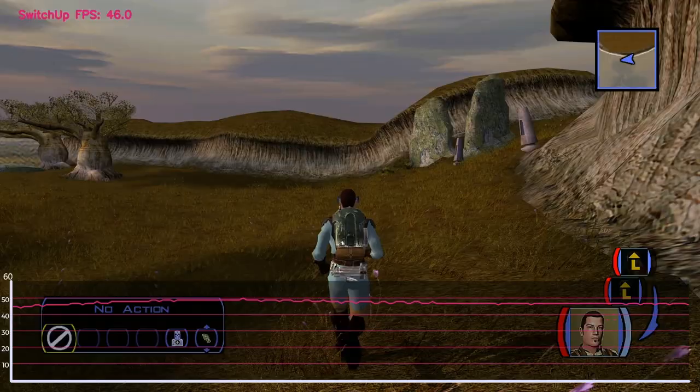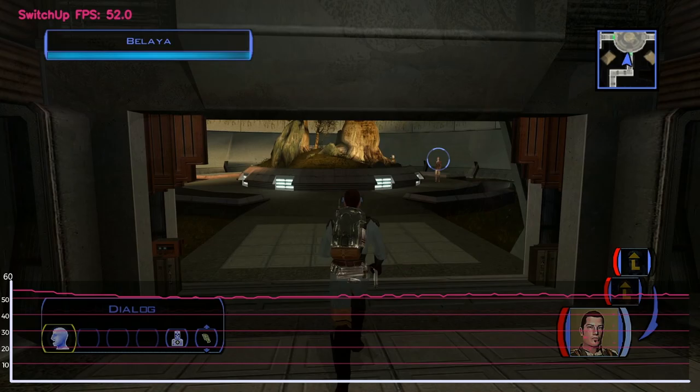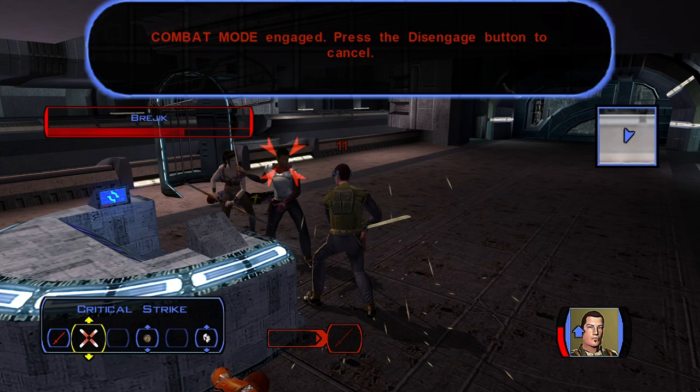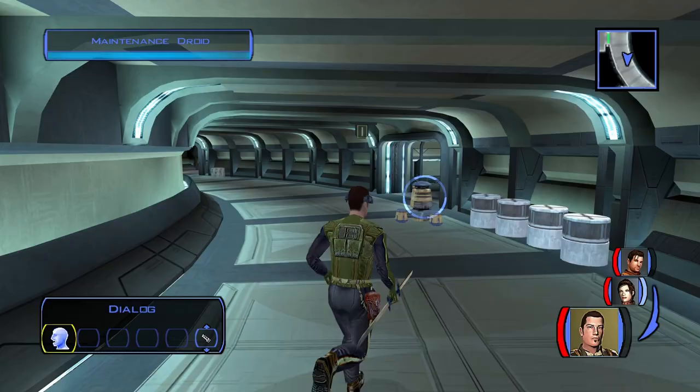Right off the bat, let's look at performance. The game is targeting around 60 frames per second. I say around 60 because this varies greatly depending on where you are. When you're in the interior sections, it feels very smooth — this is the same for both docked and handheld. When in combat, you tend to see this drop down, though it doesn't drop too far. Usually it will be around about 40 frames per second, and it's certainly not a stuttery game. The frame pacing is solid, and the image is delivered in a very smooth fashion.